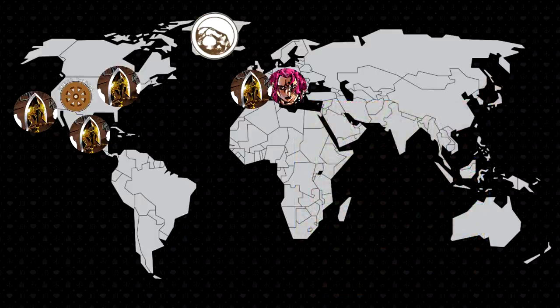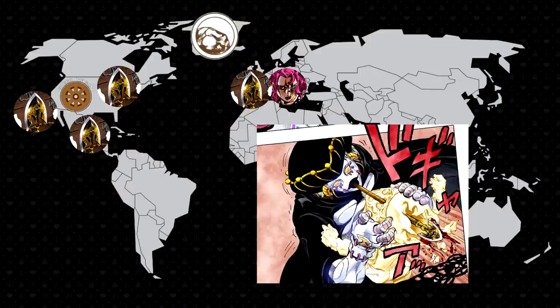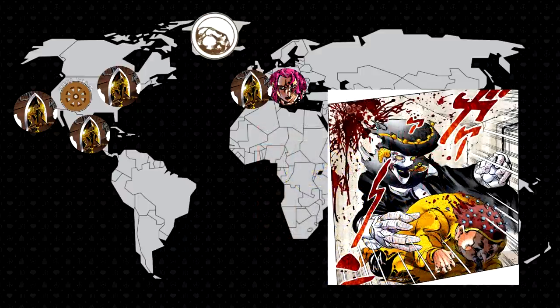The fifth arrow was the one kept by Diavolo. This was the arrow used to awaken the stands of Diavolo and the other Passione members. It was given to Polpo and kept within his stand, Black Sabbath, as a recruitment tool. In 2001, Polpo was killed, which destroyed the arrow.